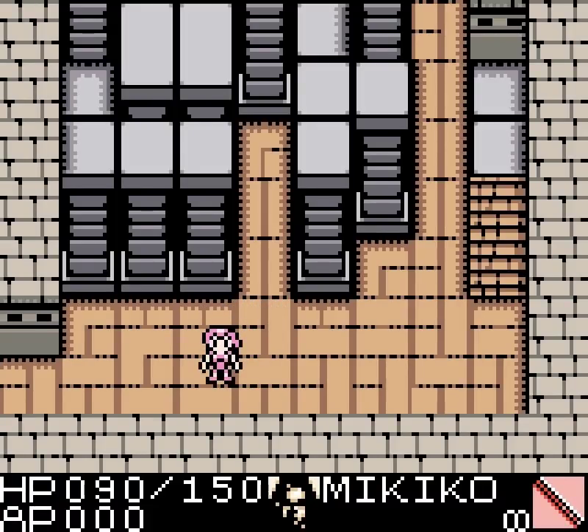Welcome back, folks, to Let's Play Daikatana for the Game Boy Color! When last we left off, Hiro and Mikiko have been reunited, but they haven't yet found their buddy Superfly. Hopefully he's somewhere around here.